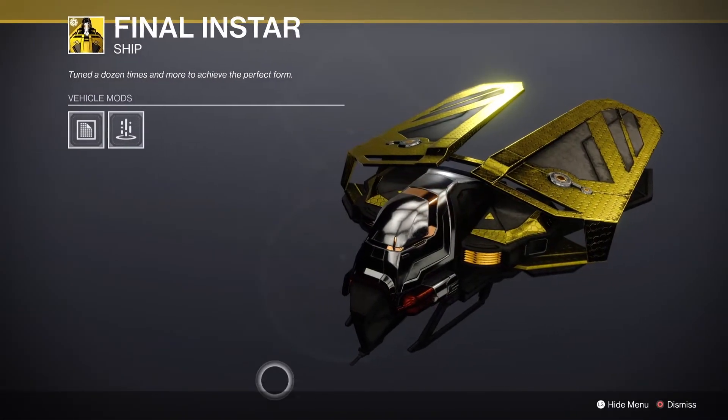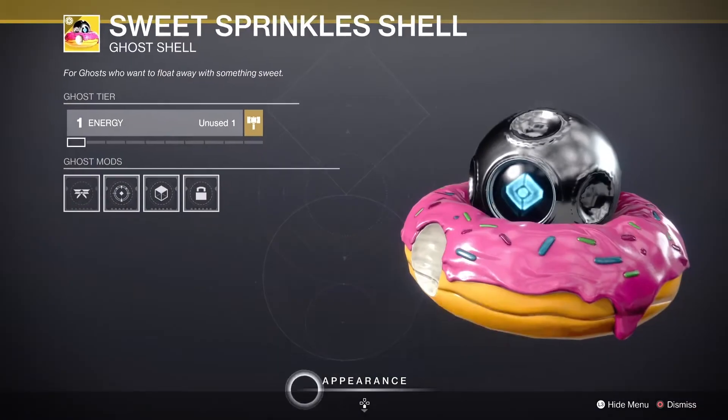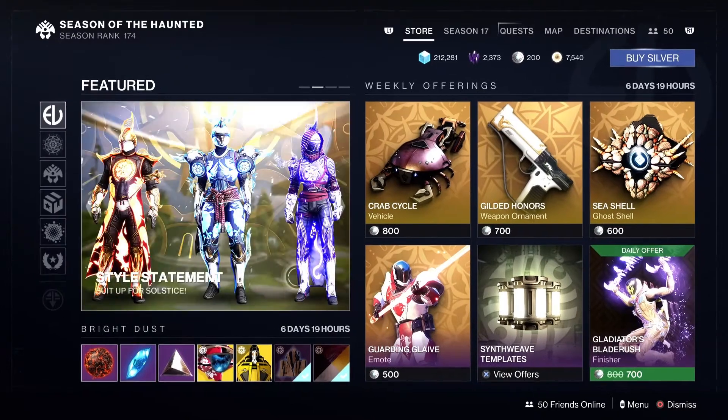The Final Instar looks like a giant cicada to me — it's definitely a different kind of ship but I like it. Then we have Sweet Sprinkles, which is the ghost sitting in the Simpsons donut.